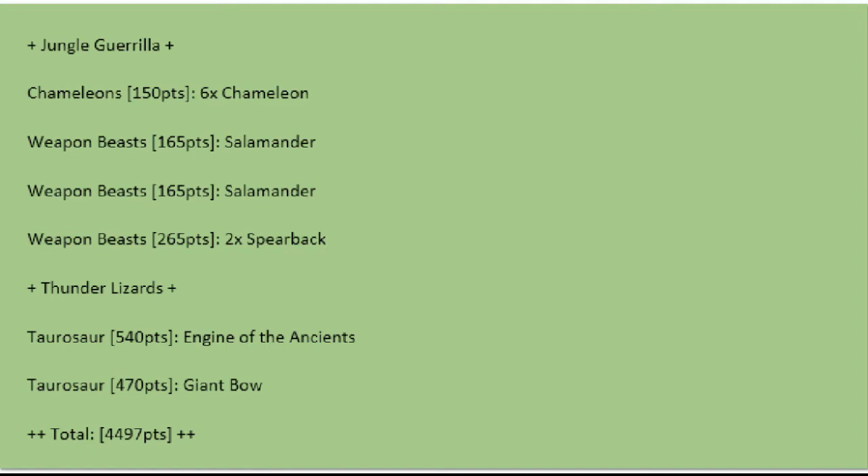Then we've got a unit of six Chameleons, two Salamanders, two Spearbacks, a Taurosaur with an Engine, and a Taurosaur with a Giant Bow. Pretty simple. Running a kind of shield list, trying to conserve as many points as I can, since the other three players on my team for Strength in Numbers are taking pretty aggressive lists.